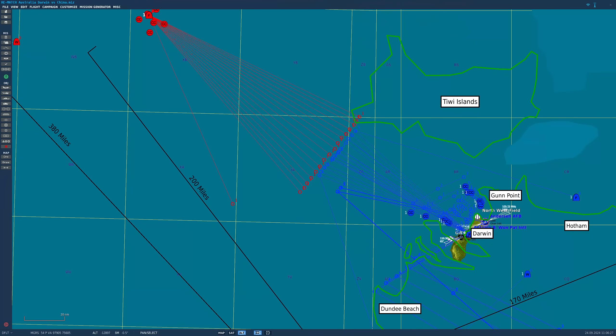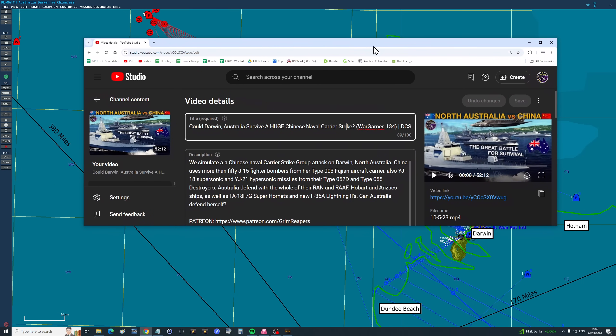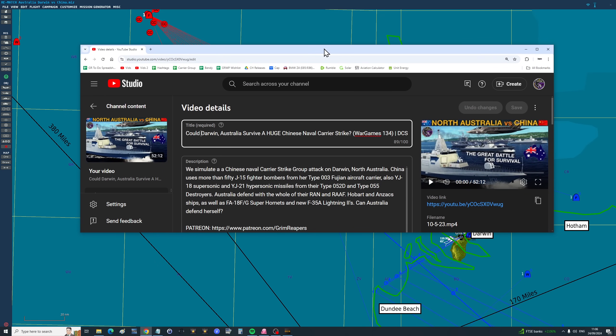Hello valued viewers, I hope you're all doing very well. All the way back in May 2023 we did this war game: could Darwin, North Australia, survive a huge Chinese naval carrier strike? It was a really good war game, but you guys wanted us to come back and do it with some changes. Last time the Chinese did massive damage to the RAN, destroying almost all of their combat vessels, as well as a moderate amount of damage to the Australian Air Force, destroying all fourth-gen aircraft and some fifth-gen aircraft. In return, Australia did zero damage to the Chinese naval vessels but wiped out their entire 50 or so J-15 aircraft. At the end we decided it was a draw.